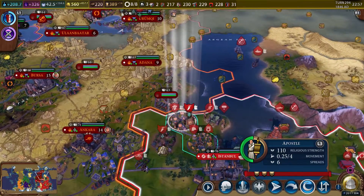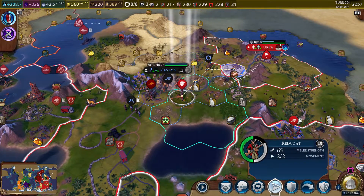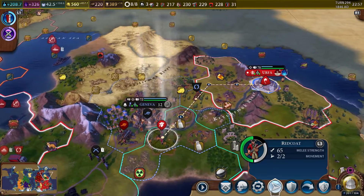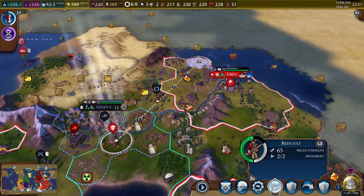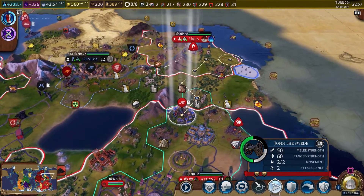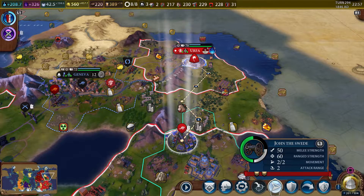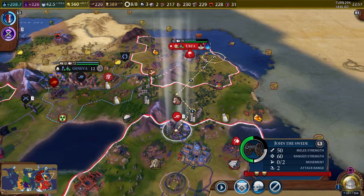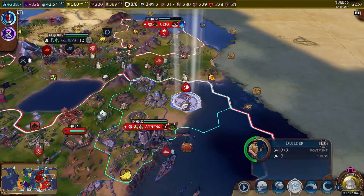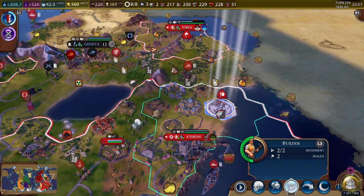We moved him over here and he's still got movement points — alright, that makes sense. Let's go ahead and get this guy going over to the coast so he can hop on a boat. And once we get all the units here, I think we're gonna purchase another settler so that we can send two settlers at the same time — that's a big bon voyage.